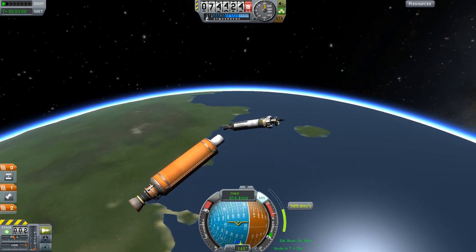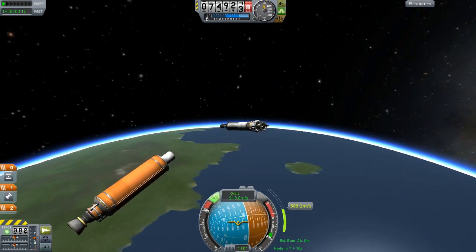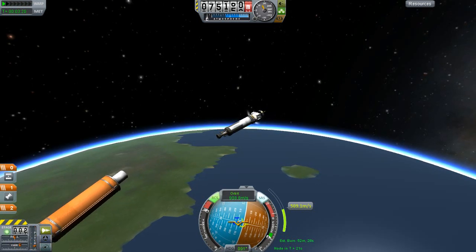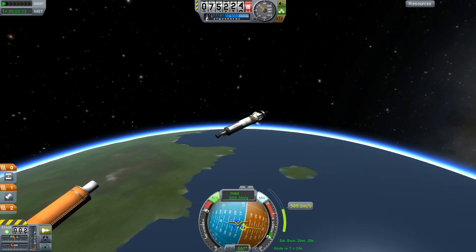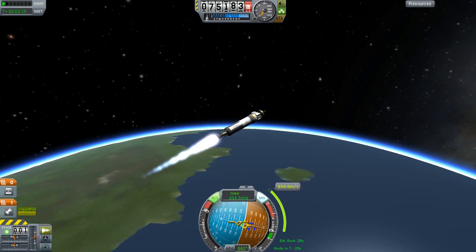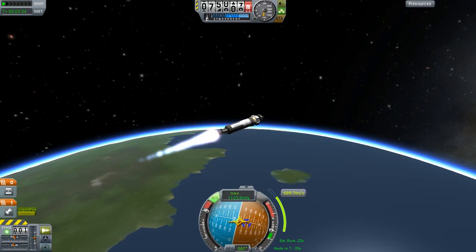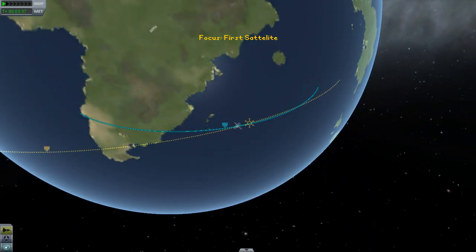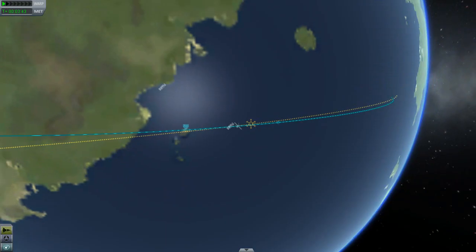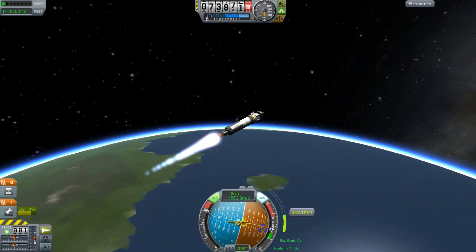Fantastic — good job. That's going to create problems. But no matter, we have the next stage. Let's turn that off, next stage, begin burning. 800 meters per second — okay, that's starting to go down. That was the second maneuver node. So let's just go ahead and cancel this maneuver — we can't cancel that, which is strange. But it doesn't matter; we will just keep on burning to orbit regardless.